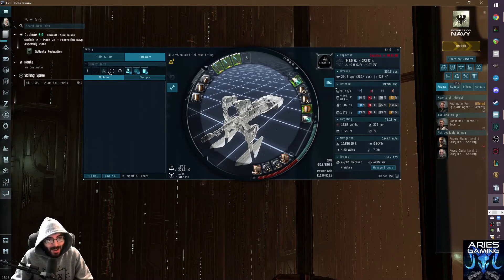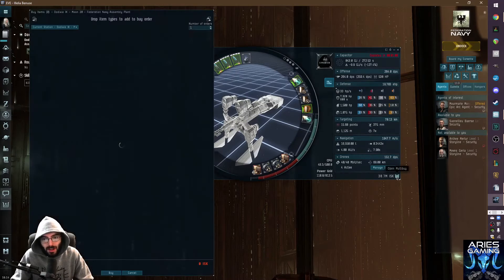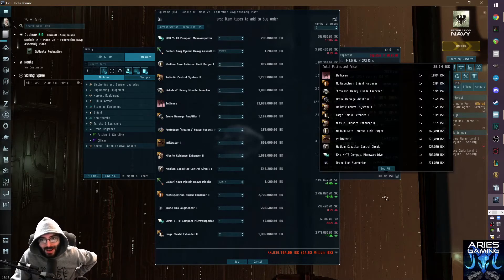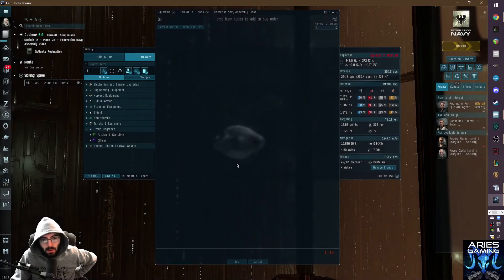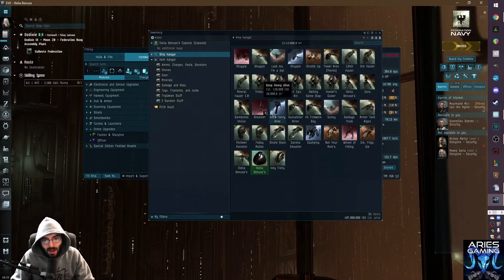Now we're going to multi-buy this from Dodixie and see what happens, find all the pieces at a reasonable price. There's a Bellicose for 12 million - that's no good. 44 million, let's do it. We'll fit the ship, call it 'Wheel of Fitting,' and head to Anya where we're going to start doing some level three missions.